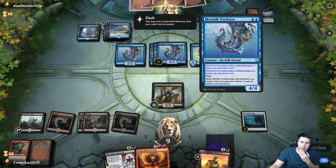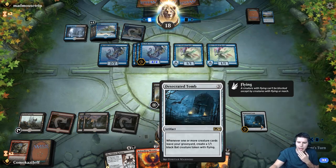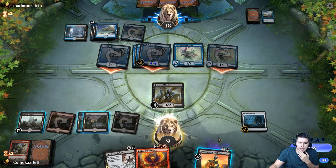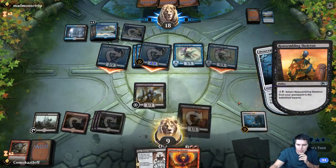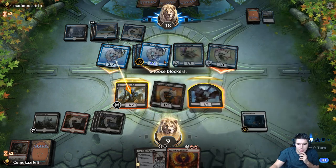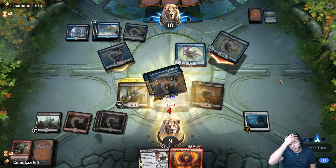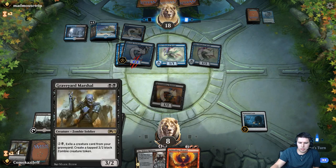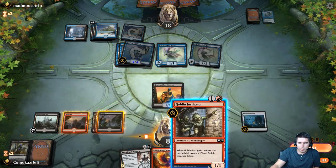We've gotta wait until they go to attack already so that they have less chance of being able to tap down our bat here. That's two damage each turn now that we can't really block — that's going to be frustrating. Let's kill this one this time. Block here. Ritual of Soot would be amazing to draw into. Graveyard Marshal would have been nice, but we weren't able to block with that — it didn't untap yet.